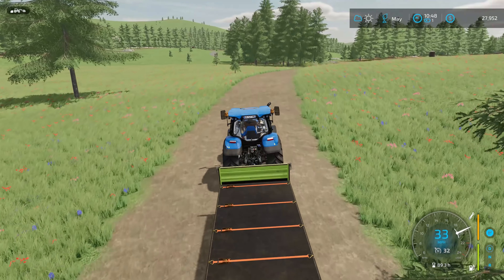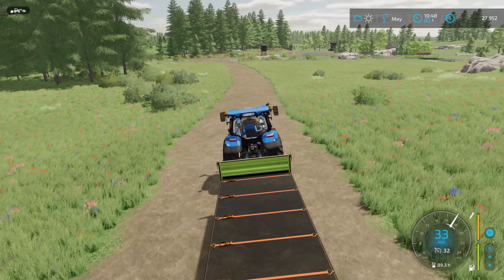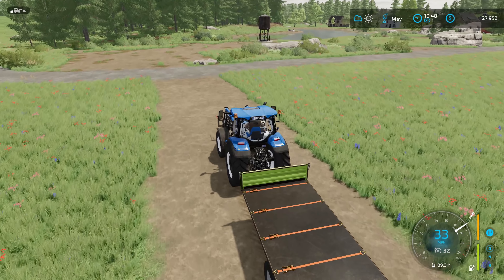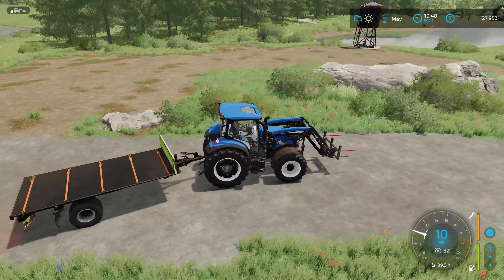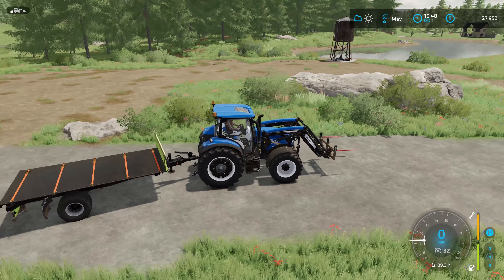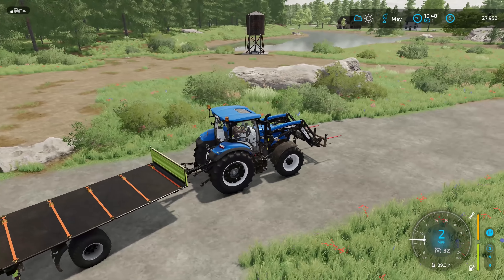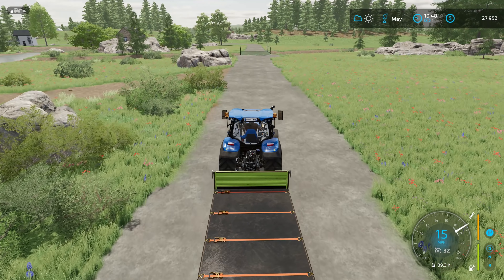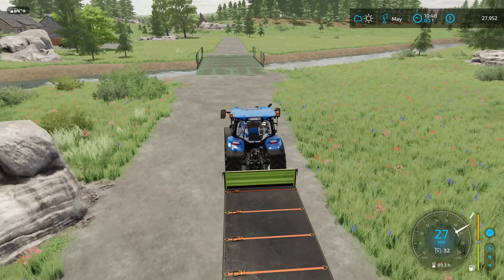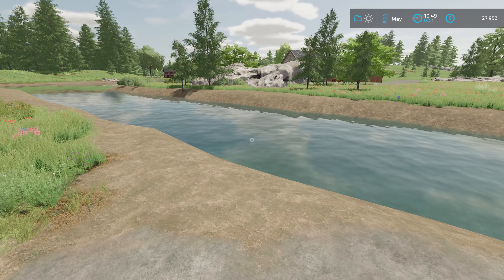I haven't really done anything else farm-wise other than the grass — I picked up the grass, put it inside the bunker, compacted it, it's covered up, it is now fermenting. As we pull over here, this is where you'll start seeing some changes. It's mostly just landscaping and a couple of decorations. We come up to the main road, it's now all asphalt, and we've got a road going up and around to the road that used to come over to the cow barn.